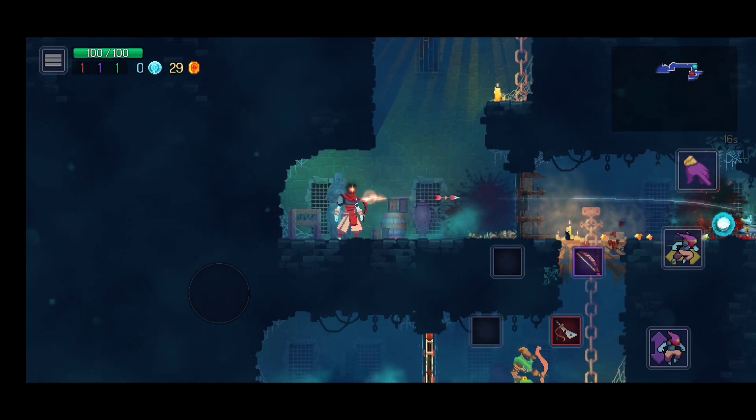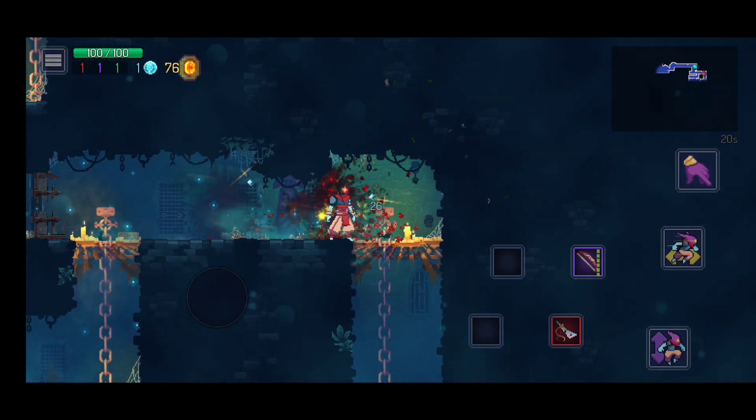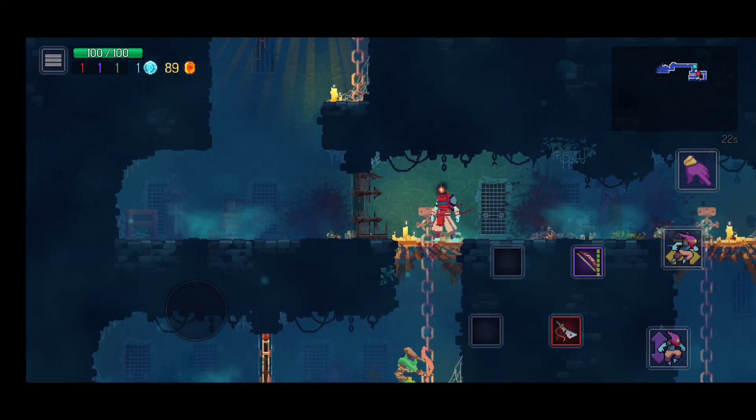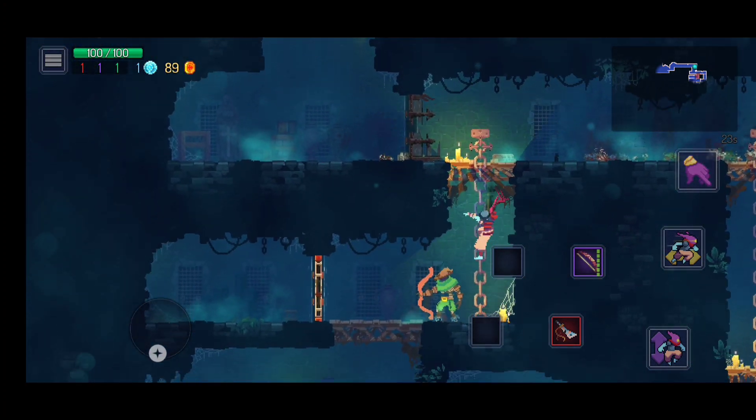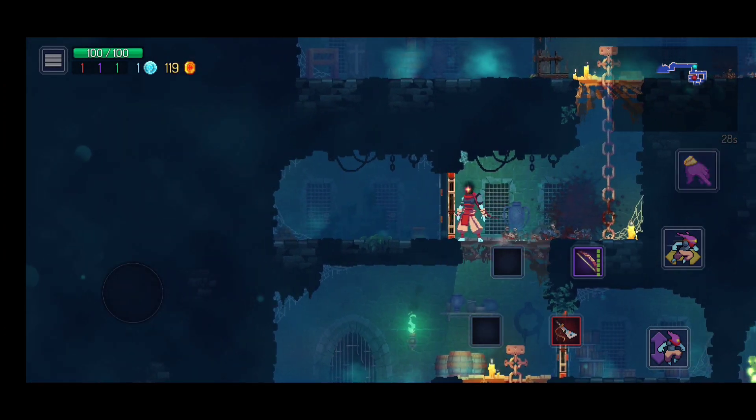Vou usar o arco aqui, olha isso. Estoura até a porta! Muito maneiro. Tem a espada também do combate corpo a corpo, dá para fazer uns combos muito irados. Vão ter várias passagens, algumas vão levar para o mesmo lugar. Porém é bom você sempre explorar tudo, porque tem coisas escondidas pelo mapa do jogo.